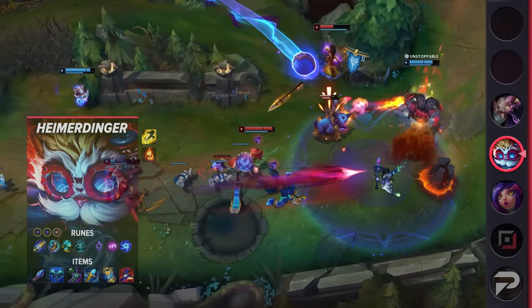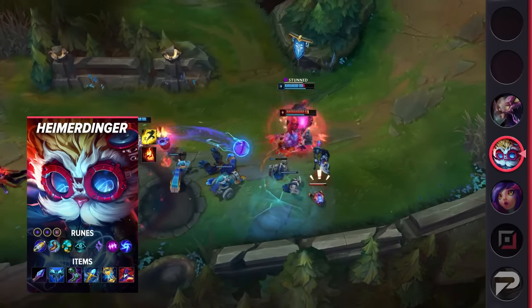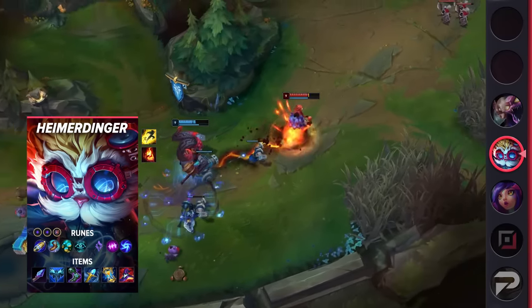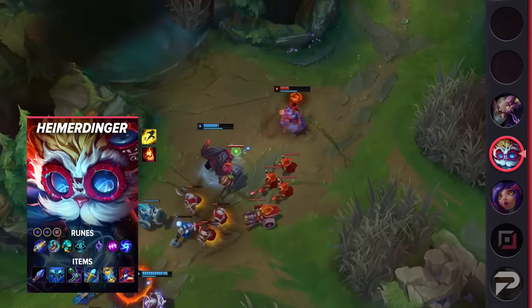For items, build Spellthief's, Everfrost, Sorcerer's Shoes, Rylai's Crystal Scepter, Zhonya's Hourglass, and Rabadon's Deathcap. Once you have Everfrost finished, it makes it much riskier for enemies to even try to gank you, since you're able to stall out and let your turrets do a disgusting amount of damage.